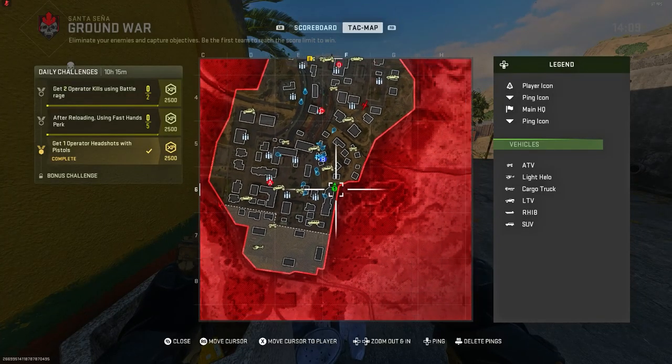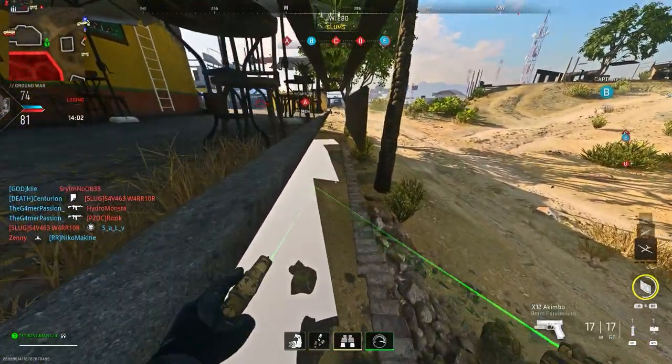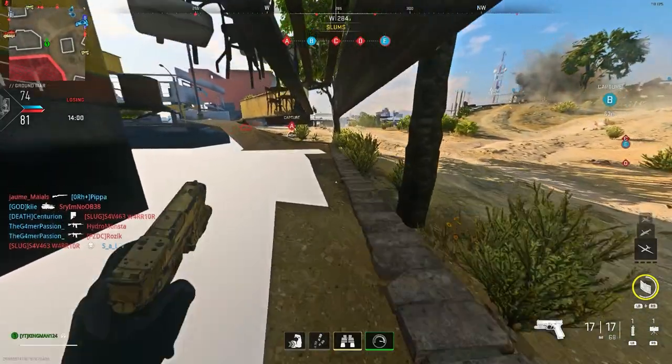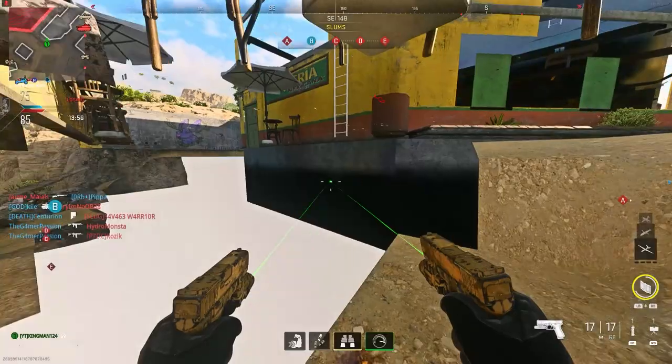For the second glitch, make your way to my location on the same map and go up to this yellow wall. This is a very popular glitch in the community — everyone did this on giant infected. You just want to prone inside the wall and you can then go inside this secret area. You're literally underneath the map, which is crazy.